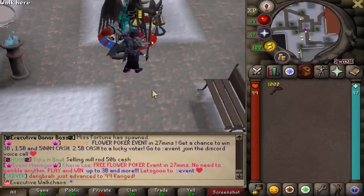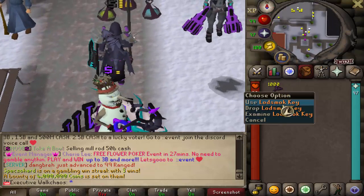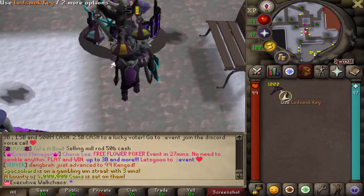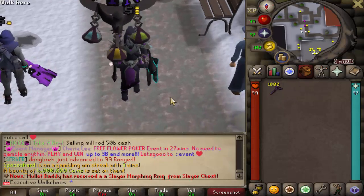We showcased how to kill the boss and all the brand new items that came into the game — it was super fun. One of the beautiful things you'll be able to farm is either creating these keys or getting the keys themselves from the drop table. Those are the Lot Smog keys, which you'll be able to use on the Lot Smog chest.